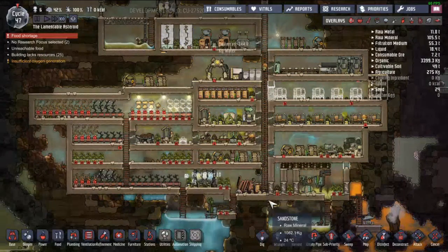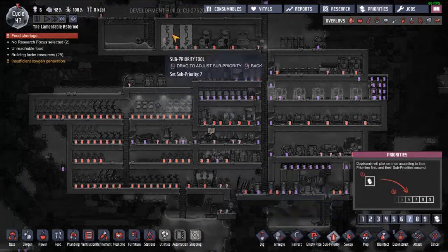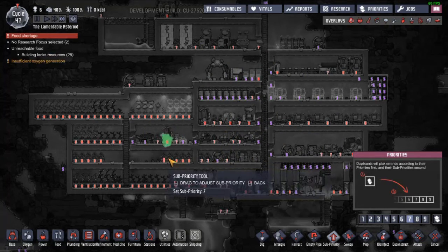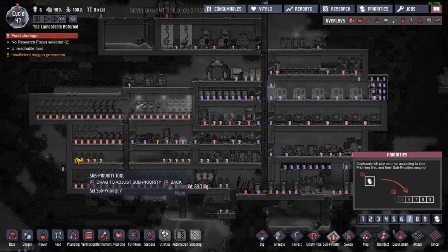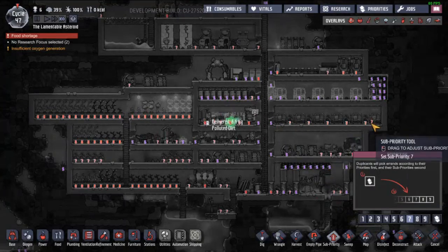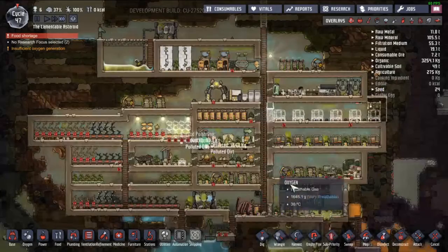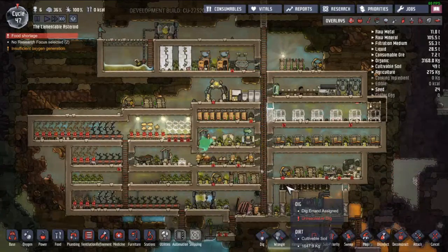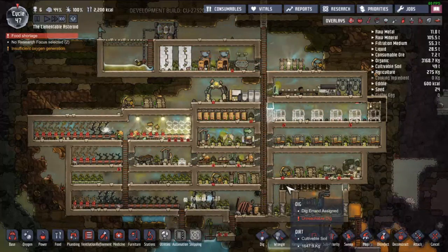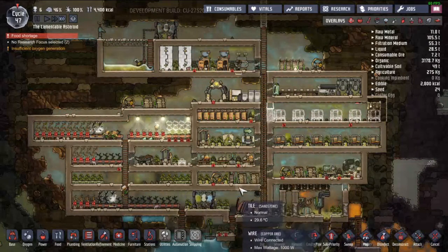Come on guys, harvest them. Just priority seven all of them, so that way they might focus on harvesting our food. We're seriously out of food — that's what happens when you guys don't harvest things. We run out of food.